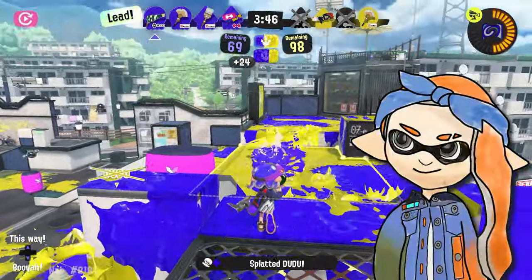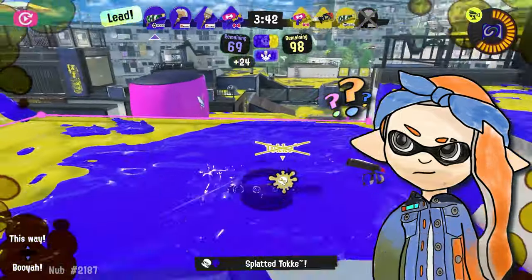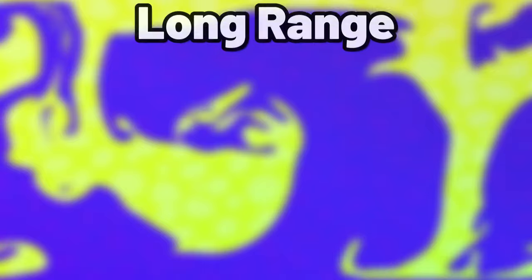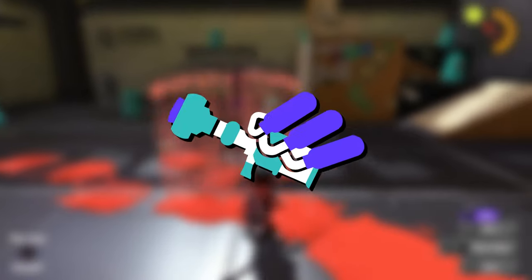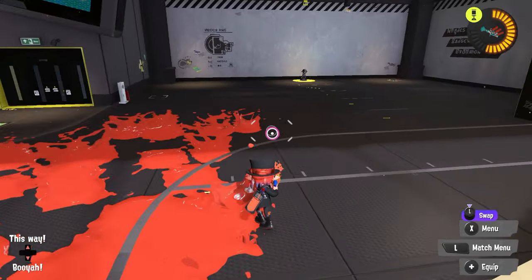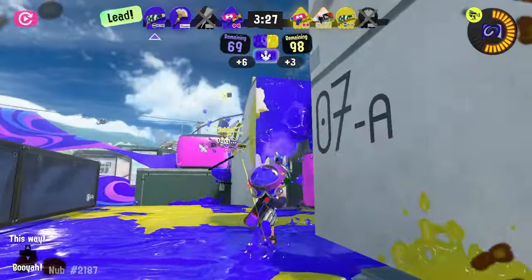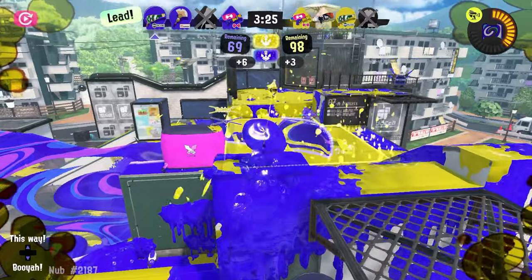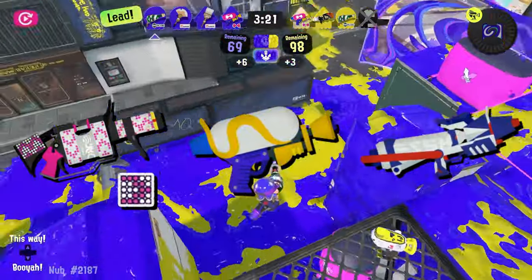People would consider Squeezer a lot more if it was the only weapon of its kind, but there are much easier options for what Squeezer does well. For example, if you want to play a long-range shooter with a wall, the 96 Deco is right there. If you want to spam Zookas, the vanilla Splattershot has a bomb and is 20 points cheaper for the special. Not to mention it's an incredibly easy weapon to use. While Squeezer could theoretically be the best weapon in the game, to quite a lot of the player base there are far more feasible and less physically painful weapons to use.